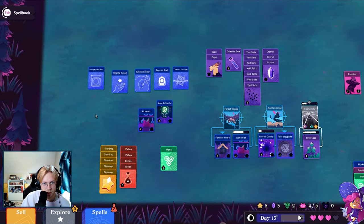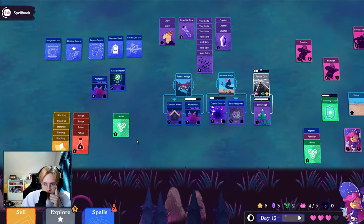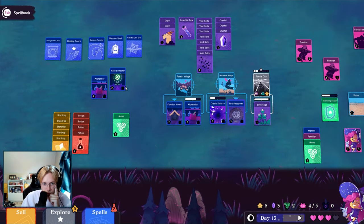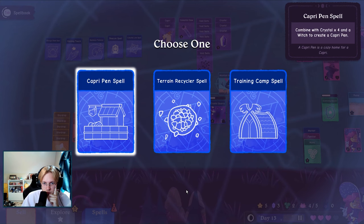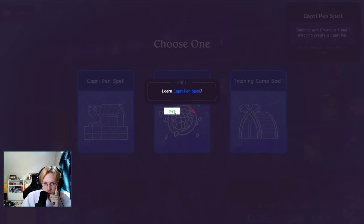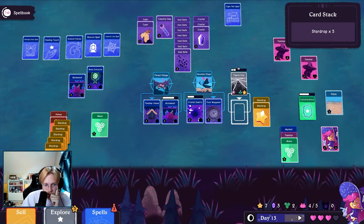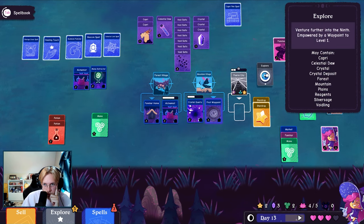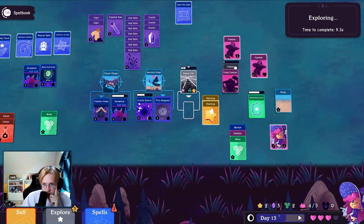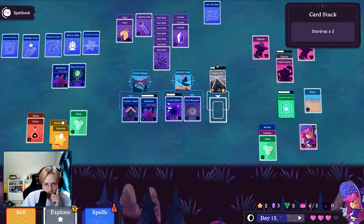Waypoint — actually, how do we make... oh we need the dew. Okay. And we don't know how to make dew, let's get some new spells. Crystal four. And then we make a pin for our capri.